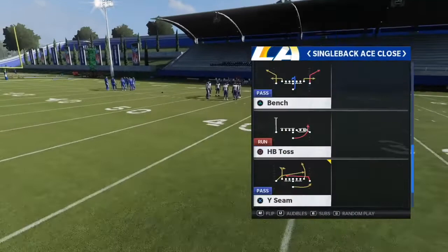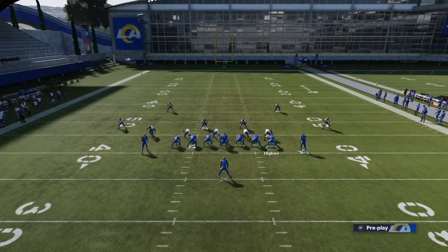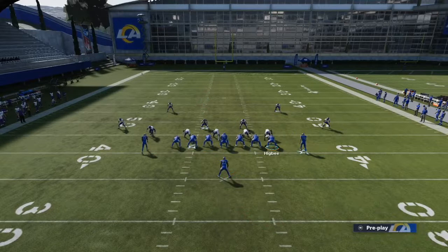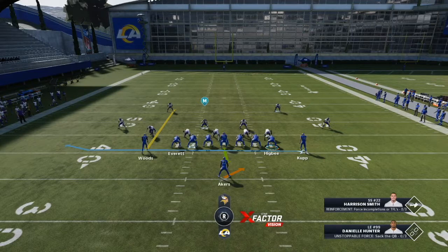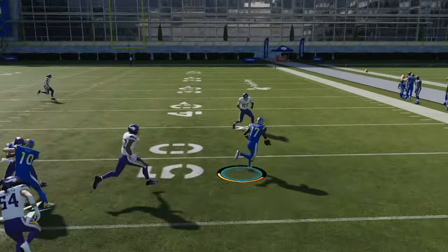First, we're going to look at Ace Close. It's a little gimmick run that I like - the jet sweep. Pretty good this year in Madden 21. The reason I love it out of this Ace Close is because we have a balanced set and we can just flip the play if we wanted to real quick. No one moves, but now we can flip the jet sweep either to the left or the right. You flip the play by pressing Square and the right trigger on PlayStation, or X and the right trigger on Xbox. I see the numbers to the right side, so I'm going to take this jet sweep out to the right here with Robert Woods. Get them into open space on that jet sweep.